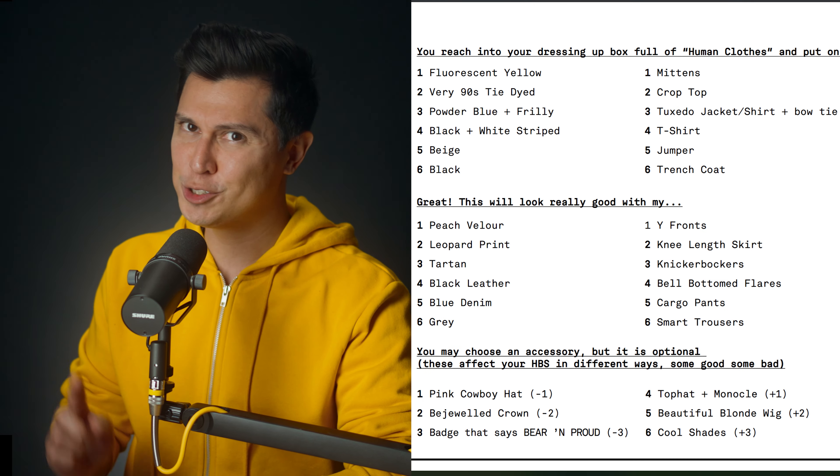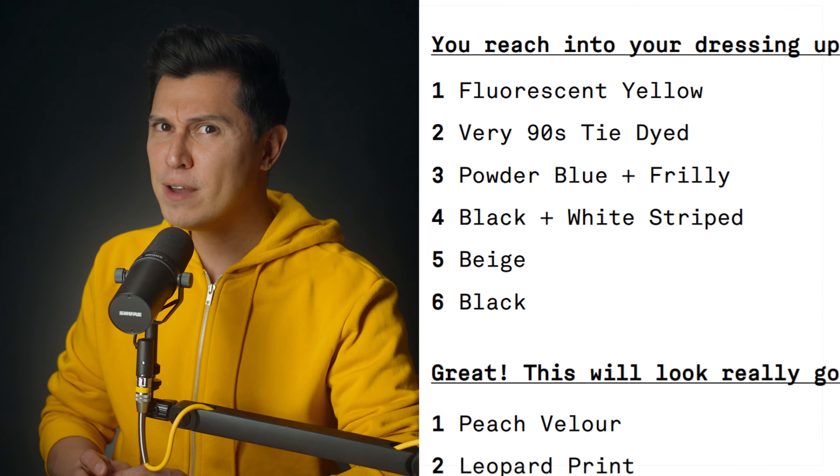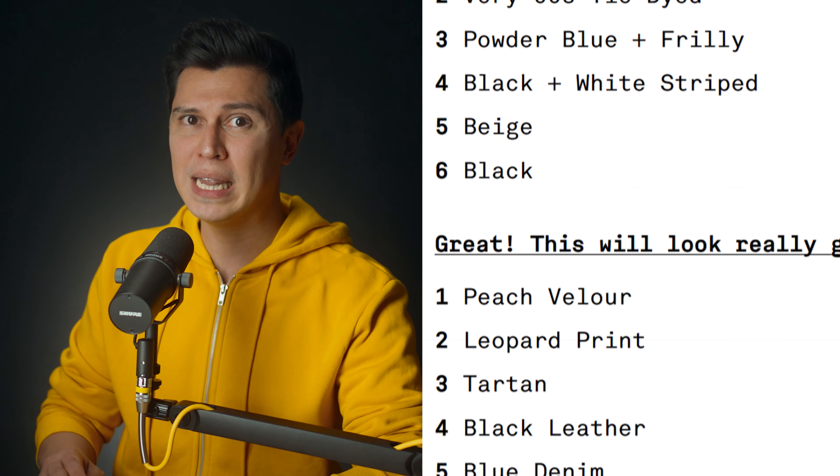Disguising your bear. As we all know, humans are pretty dumb. Most can be fooled into thinking you're human simply by wearing their clothes. So what you've disguised yourself as is just as important as the job you are assigned to. To choose your disguise, roll four D6 and consult the table to see what human clothes your bear has chosen for this heist. Maybe a fluorescent yellow trench coat with black leather cargo pants — either way, you're going to look very good.